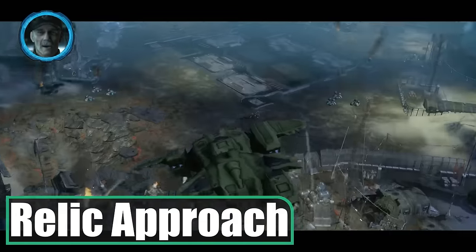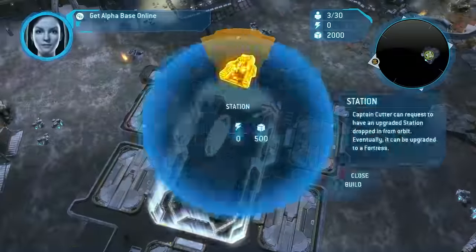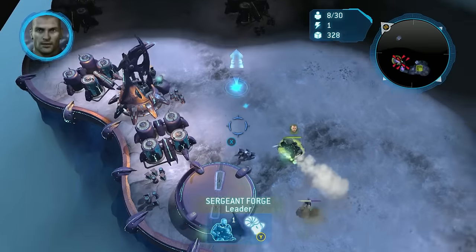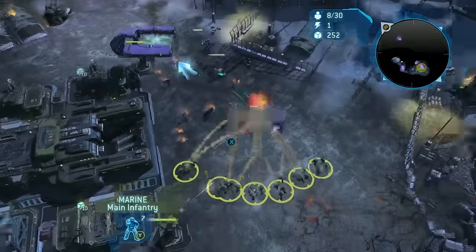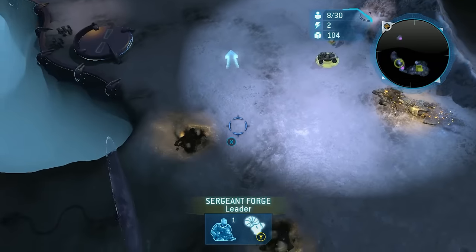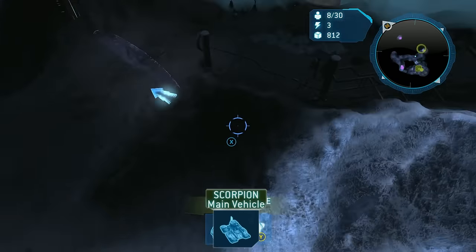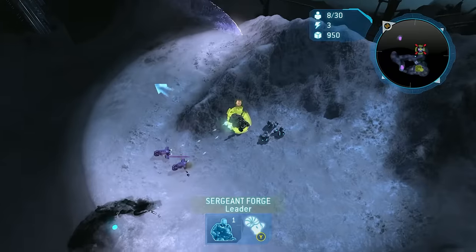Relic Approach is the base-building tutorial with the end goal of approaching a Forerunner Relic and destroying a detonator inside. The tutorial is mandatory and quite long and boring, forcing me to build five Marines before throwing me to the alien wolves. I immediately build turrets and send Forge along a cliff to destroy some methane foundries — Covenant dropships will threaten me endlessly until these are destroyed. After that, I have infinite time to build up because I'm never attacked again. Despite being the first macro mission, I can build Scorpion Tanks — one of the few units with enough health to survive most engagements — and upgrade them with Canister Shell, a powerful ability to deal massive damage in one shot.